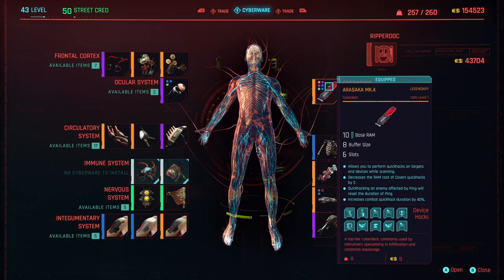Let's dive into this build with the cyberware first, starting off with the Arasaka MK4, which is of course legendary. This cyber deck comes with 10 base RAM, 8 buffer size, and 6 slots to put in your favorite quick hacks. It allows you to perform quick hacks on targets and devices while scanning, decreases the RAM cost of covert quick hacks by 2, resets the duration of ping when quick hacking an affected enemy, and increases combat quick hack duration by 40% — really useful for both guns blazing and stealth approaches.